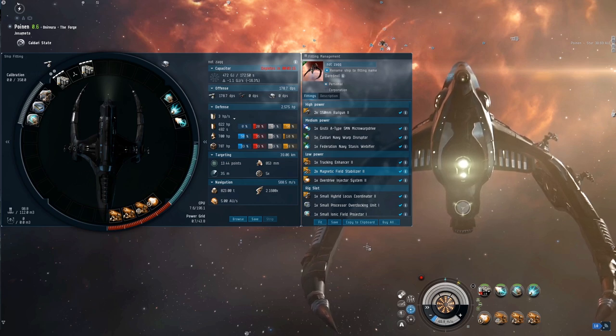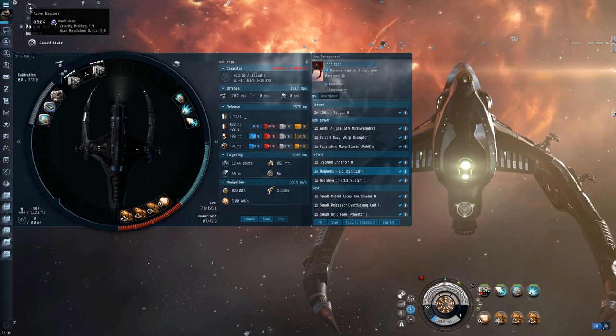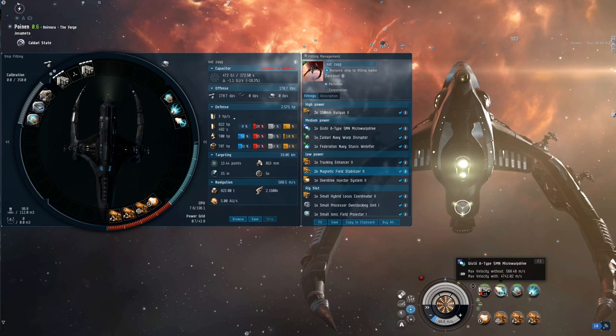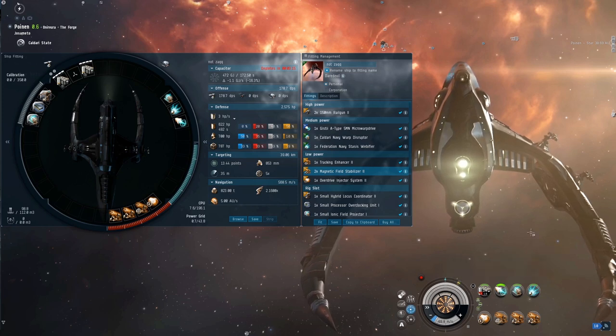You'll see in the highlights at the end — just the sheer speed of the thing. I've got a Quaff injected right now, and without links or implants this thing pushes 4.7 km/s cold, and just under 7 km/s heated. That's ridiculous for no links or anything — just absolutely crazy.